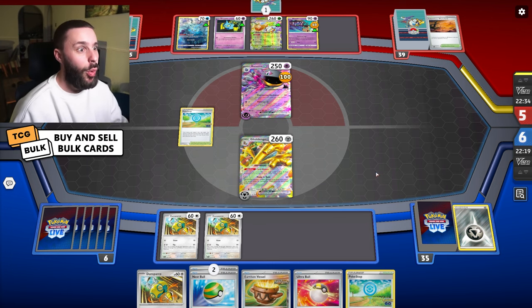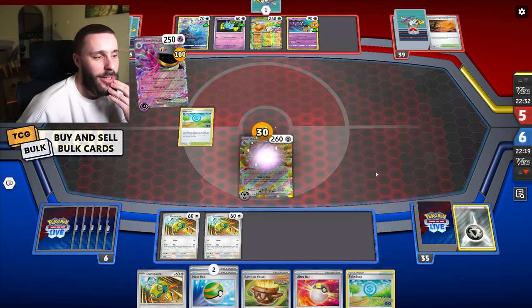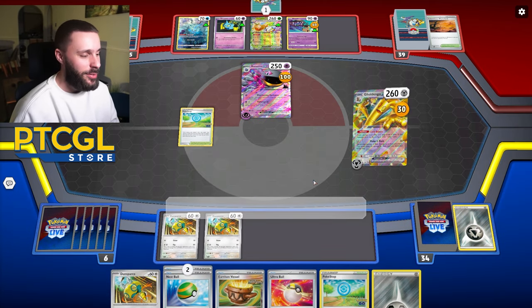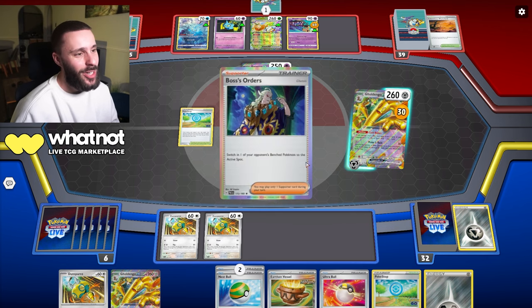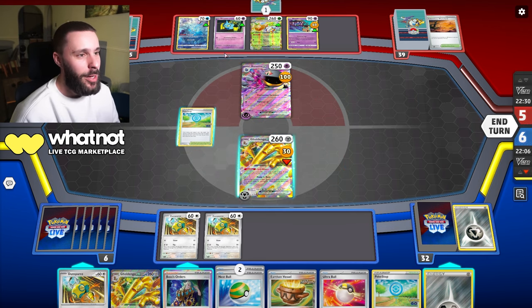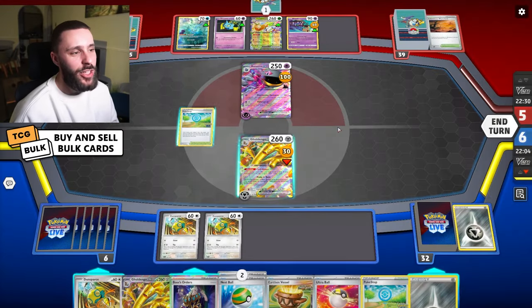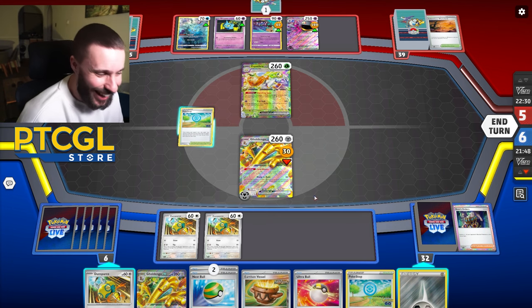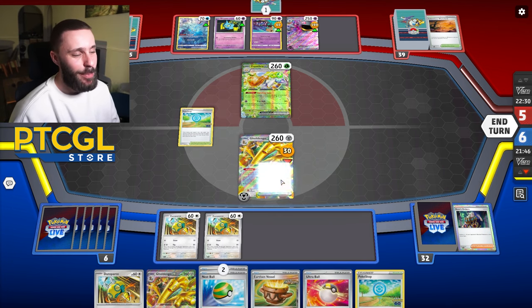I just need to draw into raw energy now - that's kind of what I have to do to get out of this. We are hitting them a little bit. Let's coin bonus here. Another Gold Dengo - nope. A Boss though, a Boss goes a long, long way. Maybe I boss up a Espathra - they have one energy in hand. Yeah, let's boss up a Espathra. I can't even swing at it actually because it's got the Dazzling Gleam.